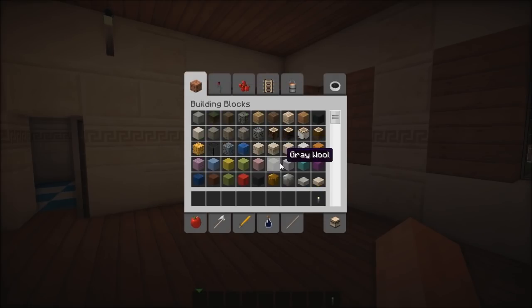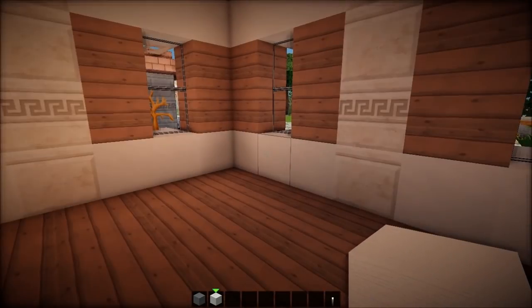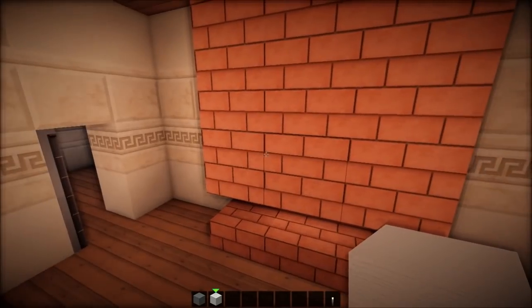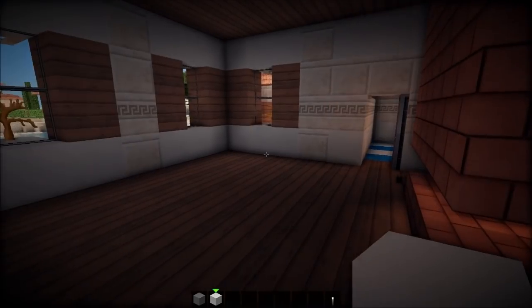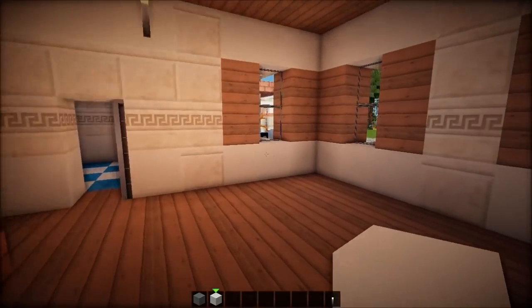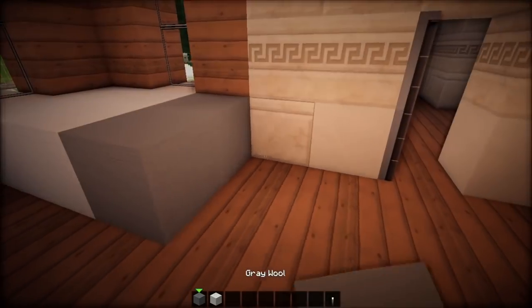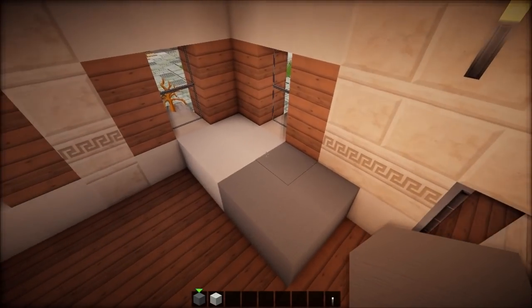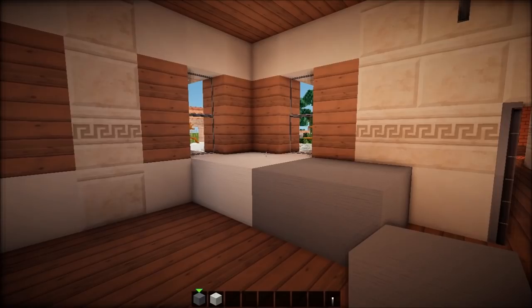I'm gonna start off — I'm not really sure how you want this interior to be. I'm thinking beds. This room here, and the room on the other side will be like guest rooms — small guest rooms or something. We're gonna find out. So we could make a bed here or here, and I'm gonna use those kind of beds which you can't sleep in, although we can modify them later. So this is the bed, and I'm gonna use snow.